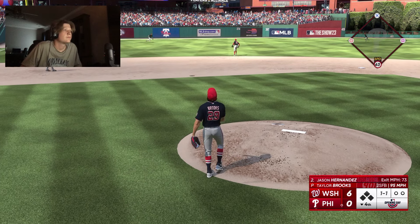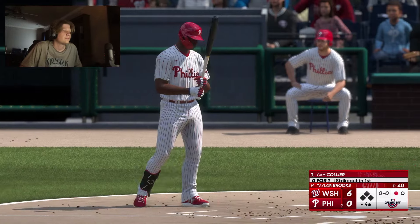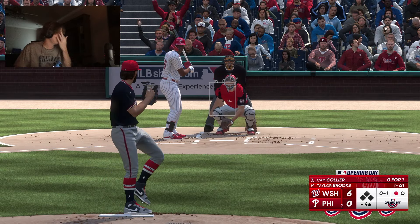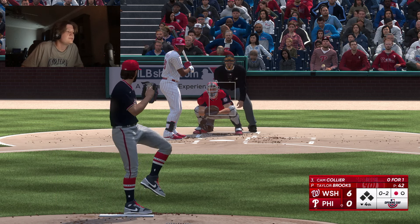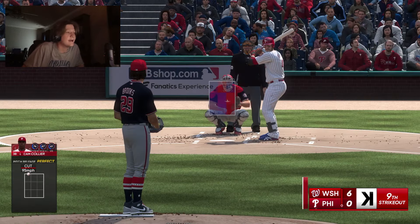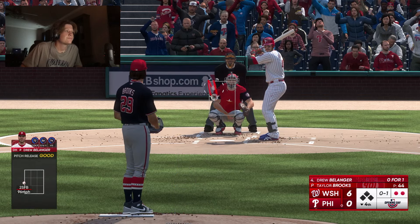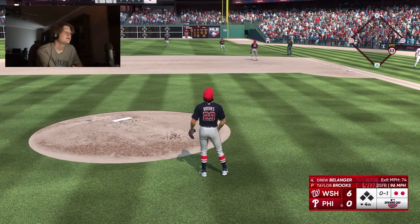Swing and a ball, hit out towards left-center — Rivera calls it in, one away. Cam Collier stands in for the Phillies — he's got almost 1,800 hits. 0-2 to Cam Collier — got him, two down. Strikeout number nine. Just hitting his spots, getting a pop-up — Tamar's under it. Four scoreless so far for Taylor, Nats lead 6-0.